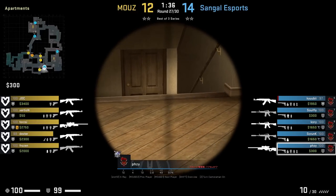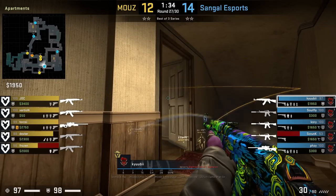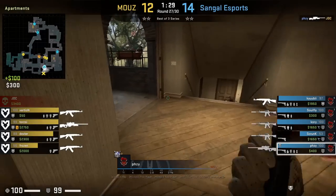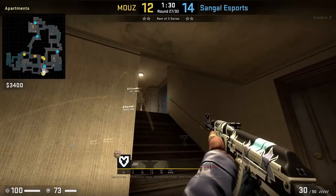Sango will boost inside apartments with Fousey on top with an AWP holding the stairs, while Kyuubi is on bottom watching window. Fousey is going to pick off JDC. This is definitely an angle that you're not clearing as you're coming around this corner.